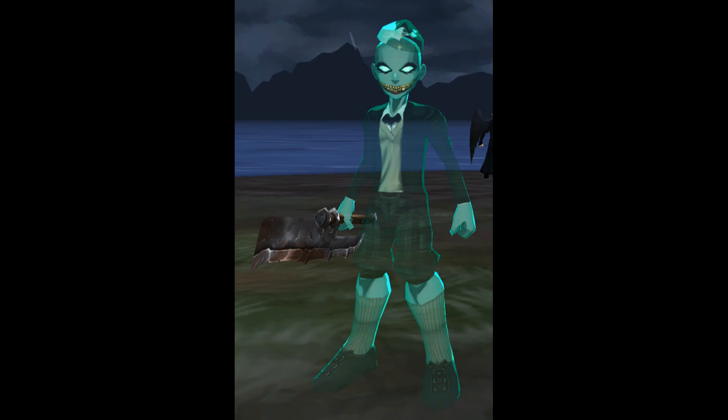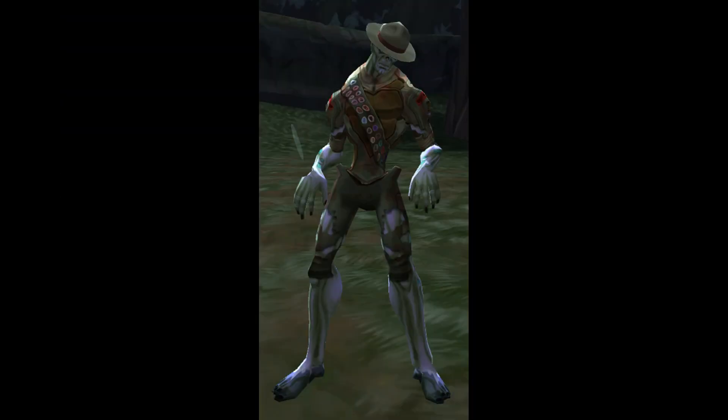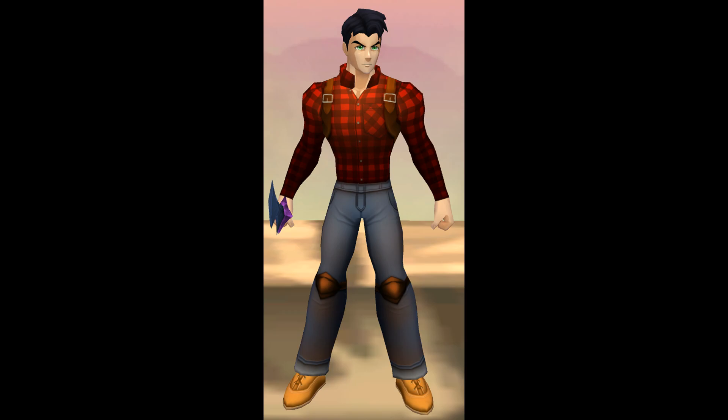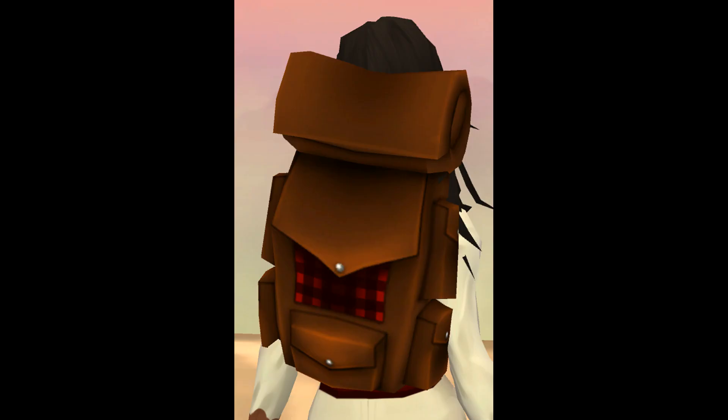Starting off with the drops, the Dark Memory, Dread Spider, Retired Counselor, and Wild Wolf all drop the Lost Hiker armor set. This includes the belt, clothes, gloves, hat, etc.